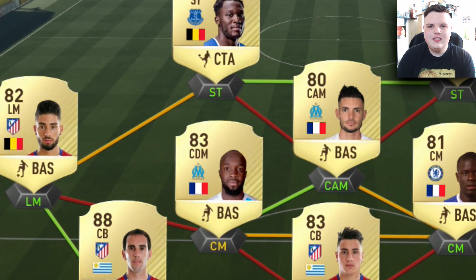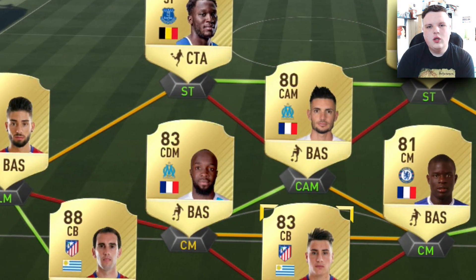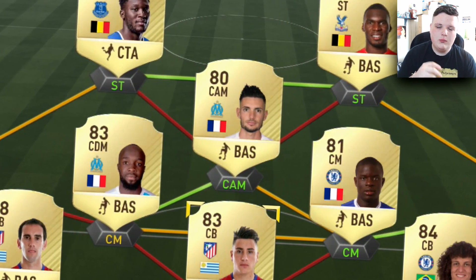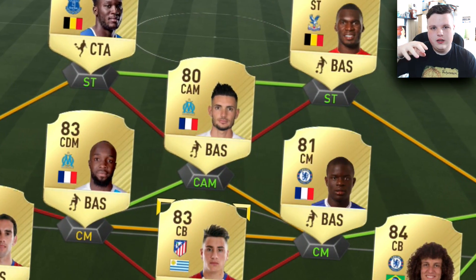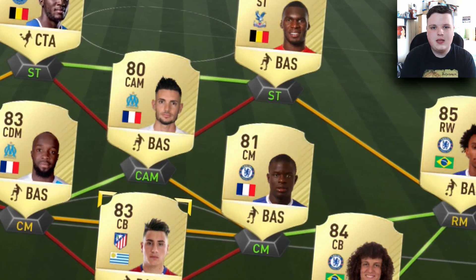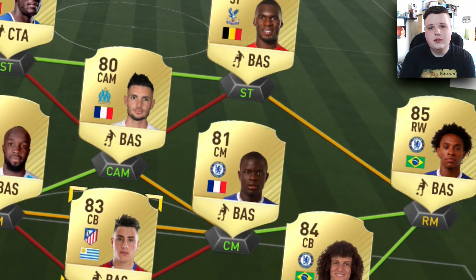The three players in midfield are Lassana Diara, Remy Cabela, and N'Golo Kante. Now, N'Golo Kante is by far the most expensive out of the three. But if you want to replace them with more expensive options - i.e., Diara and Cabela - you could replace them with Matuidi and Ben Arfa. You still get the same chemistry, but it would cost you around 100,000 coins more.